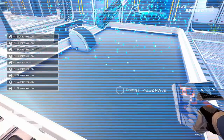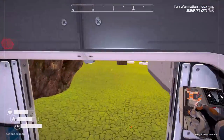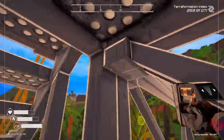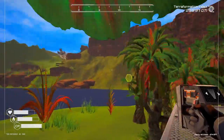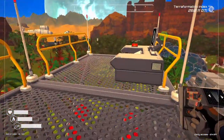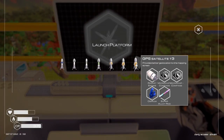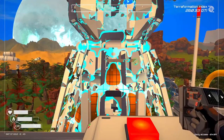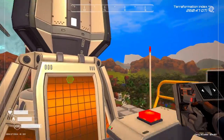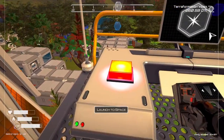We need eight super alloy and one aluminum. Let's get over there and get that ship ready — let's get that GPS tier three rocket built and launched.